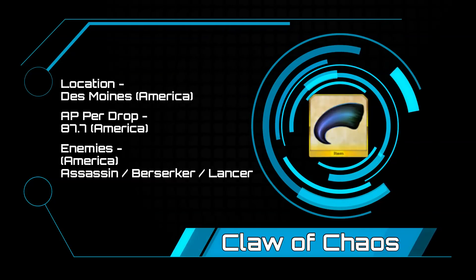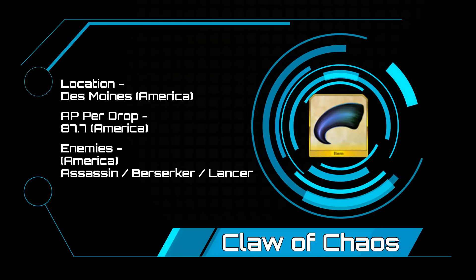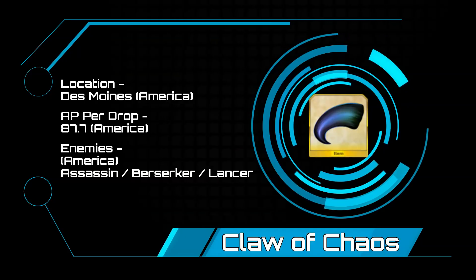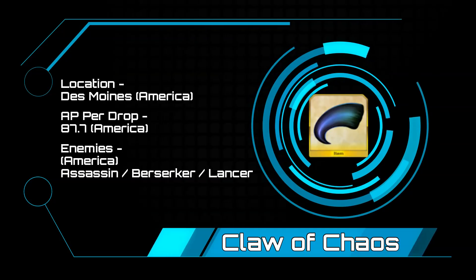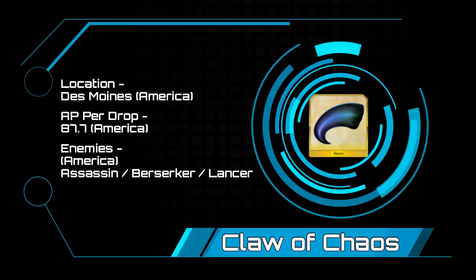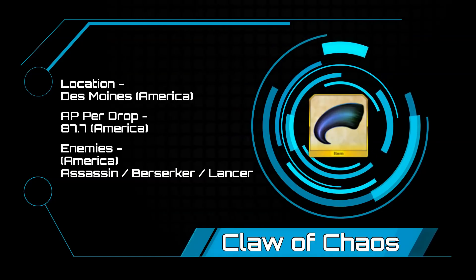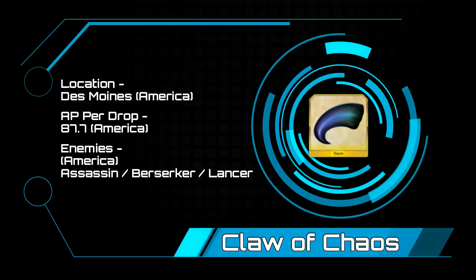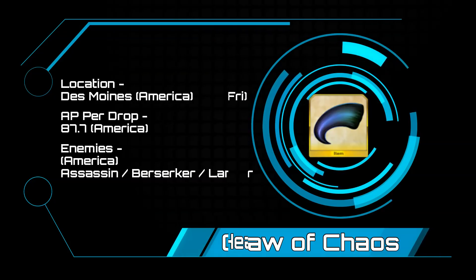Claws of Chaos — now that we are into the golden materials, these are going to be a little bit rougher. Des Moines, America is going to be your only viable option with 87.7 AP. This stage is going to have assassins in your first stage, a single berserker and a single lancer in the second and third stages, and they are going to be very high hit points. Additional drops of note in this node are seeds as well as void dust, as the last boss is a shadow version of Li Xuen.